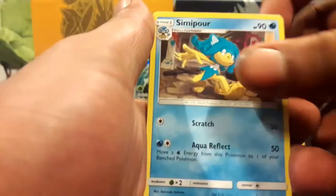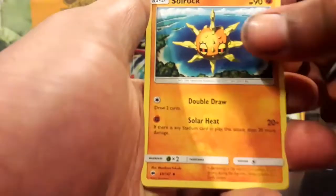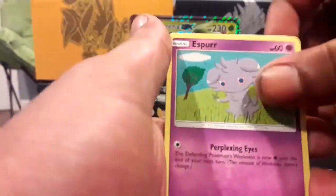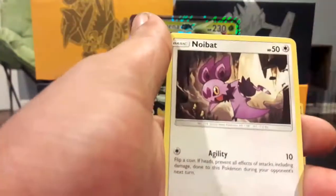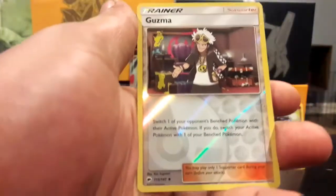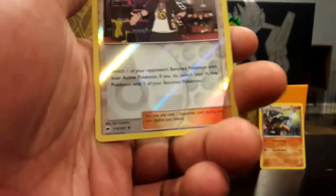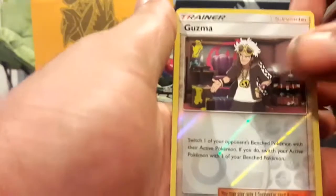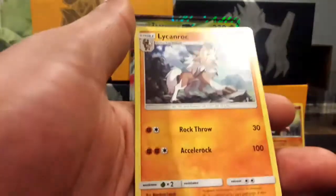Get them four from the back. Got our Metagross Energy, our Simipour Energy, another Soul Rock, Wishful Baton, Pancham, Espurr, Sawk, Noibat, Stufful. Green cards don't always mean junk — Reverse Holo Guzma, your boy is here. And the holo is going to be... Lycanroc.